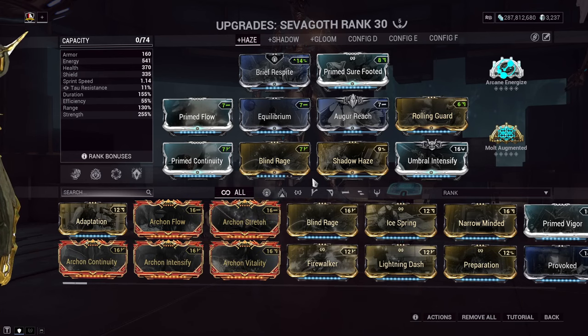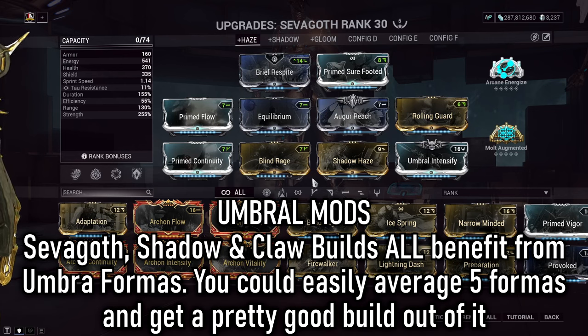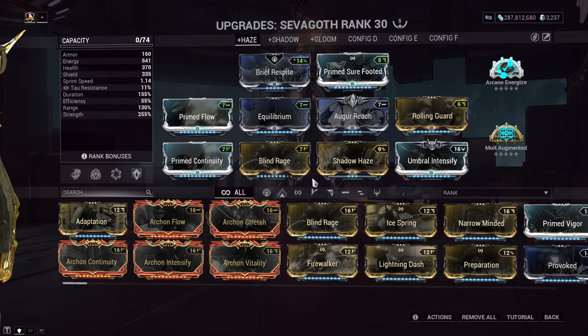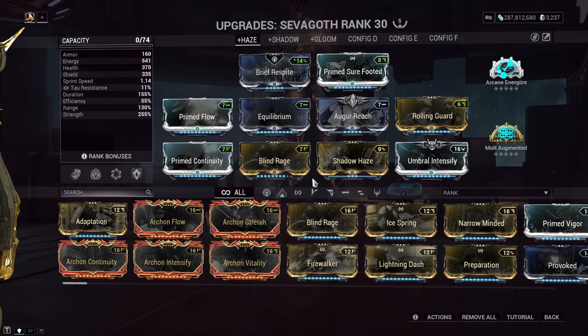There are other options to throw in if you want, but those are just a few to help get the ball rolling. I truly believe Sephagoth is one of the best Warframes to invest Umbra Forma into, as all of his builds can benefit massively from Umbral mods to help his survival and damage output. However, if you'd like some friendly advice, we're about a year away, give or take, from Sephagoth Prime. So I would much rather wait until then to invest any Umbra Forma. But once his Prime version is out — oh boy, it's Umbra City, baby.